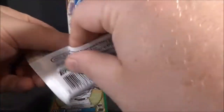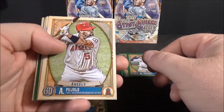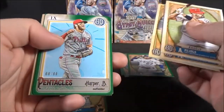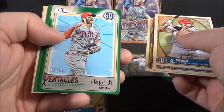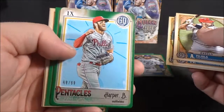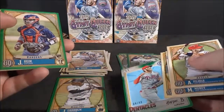Three packs left in the first blaster box. I kind of like the design. My only gripe is just abbreviating the first name. Albert Pujols. Max Muncy. Trevor Bauer. Oh wow, that's cool — Pentacles insert of Bryce Harper, numbered 68 of 99. So that's kind of cool to pull a parallel insert, numbered one.